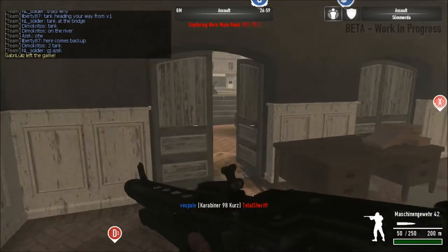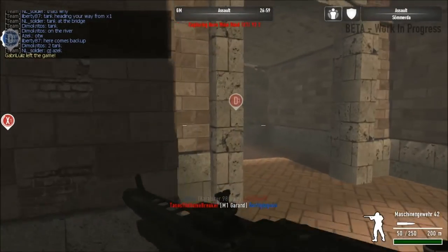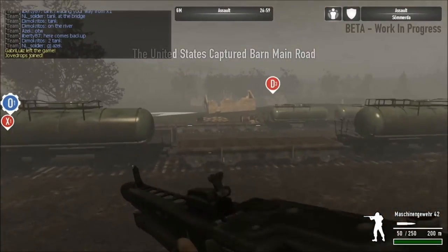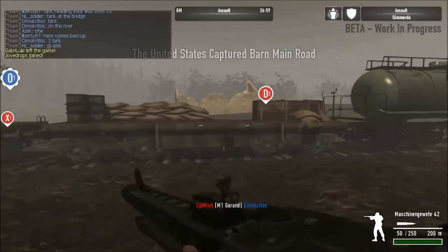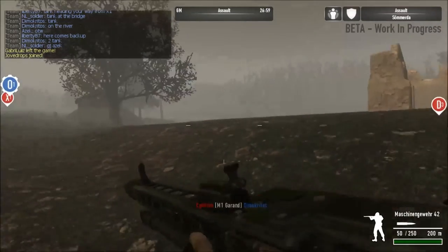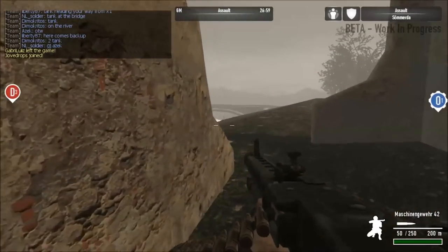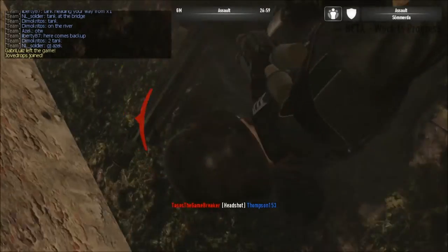The Flak gun is for dealing with the planes, because obviously tanks and infantry will not be good against planes. But if you get into an AA gun you can. I believe the Americans get the M55 Quad — it's not purchasable, it comes on the map. Headshot.